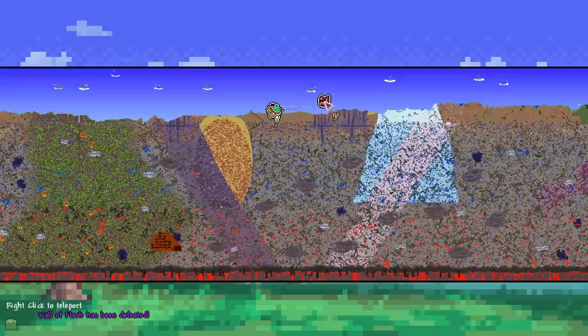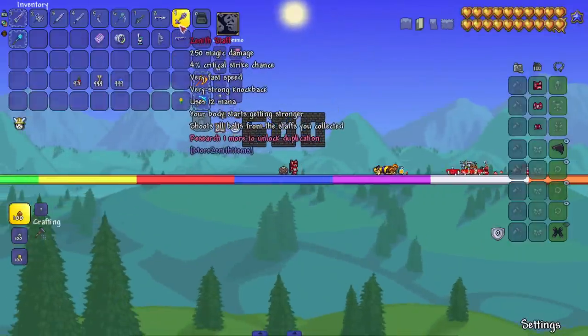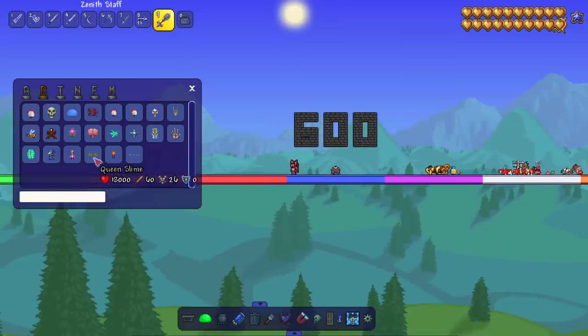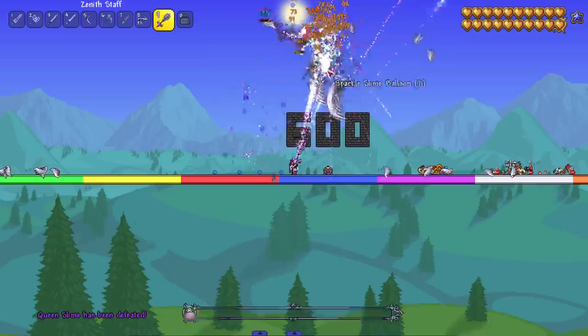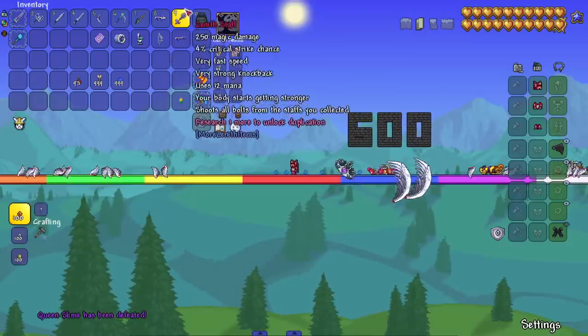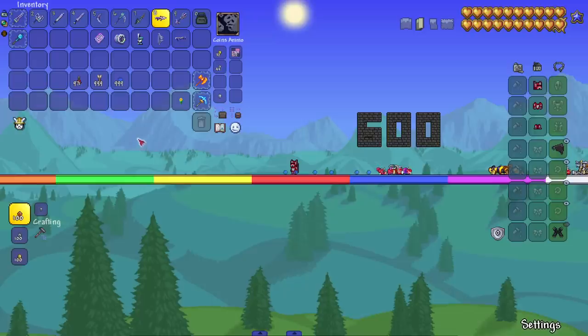I expect the majority of these to be amazing, so I'm not too surprised. Next up is the Zenith Staff — 'your body starts getting stronger, shoots all bolts from the staffs you collected.' I expect this one to be amazing too. The Queen Slime is about to get a taste of it. A whole lot of projectiles as expected — it is a mage staff after all. Very cool, I like this one a lot.